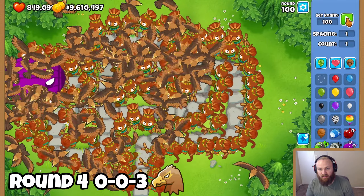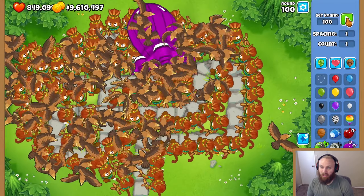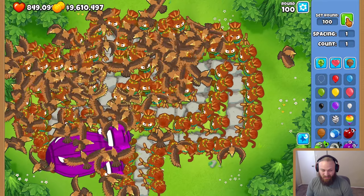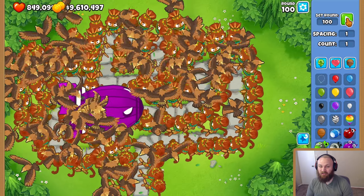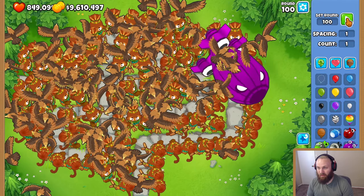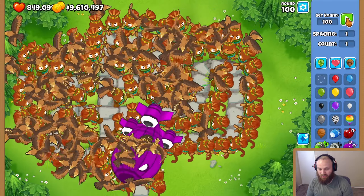Into round 4 now — every single Beast Handler has Golden Eagle, and I expect a little bit more damage. They do look like they're doing more damage; the birds are bigger. It's causing my computer to lag a little bit, which is pretty crazy given I have a good computer. They didn't even put a bandage on the BAD here, so let's get into the next round and upgrade every single one to Giant Condor.